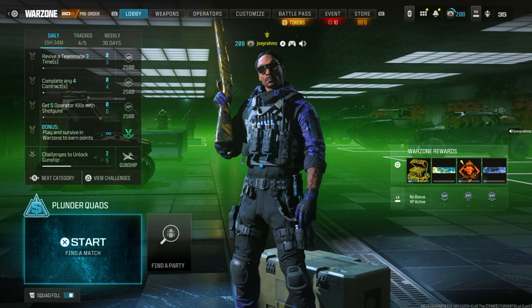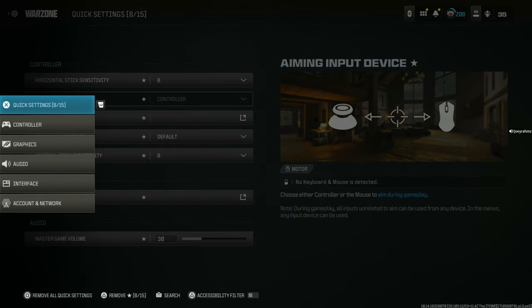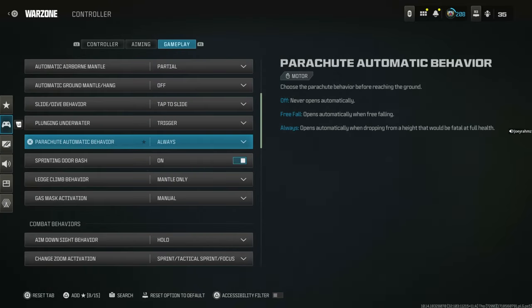Make sure Squad Fill is on in the bottom left corner. Then go to the Settings menu, go to Control Settings, go all the way to Gameplay, come down to Parachute — Automatic Behavior — just right here.